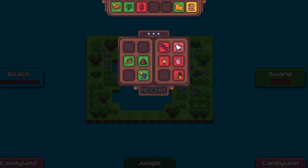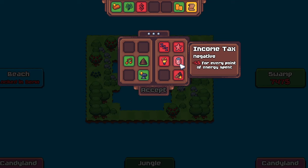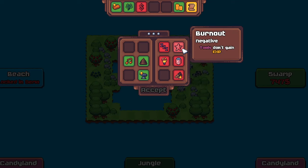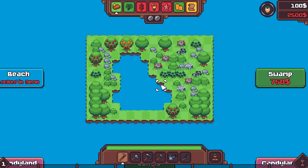We're going to have three positive traits. Looking at some negative traits: experience nine minus one, negative five dollars for every point of energy spent — that sounds terrible. Tools don't gain experience — I think that's okay. Experience boost minus one is okay. Let's just get into it.